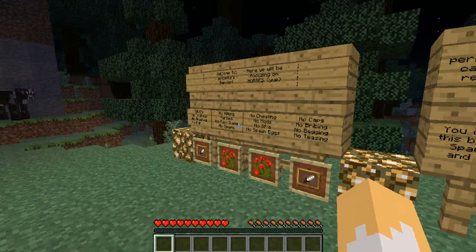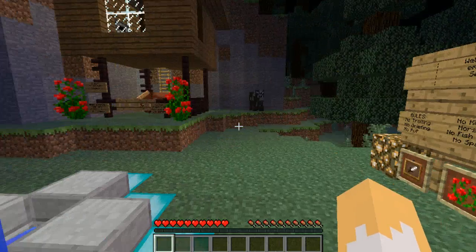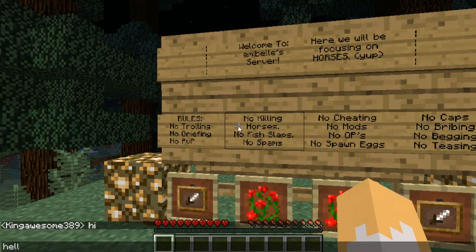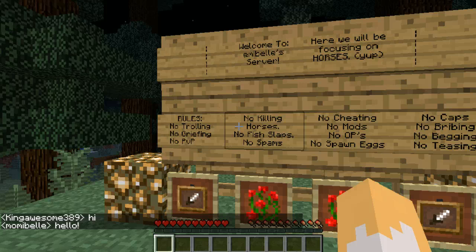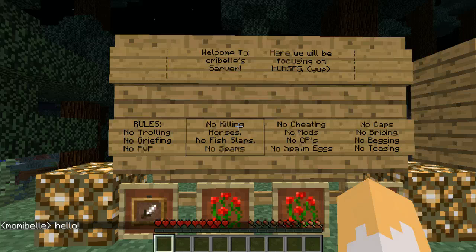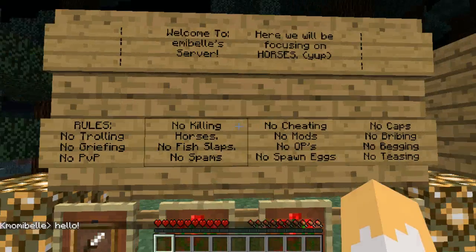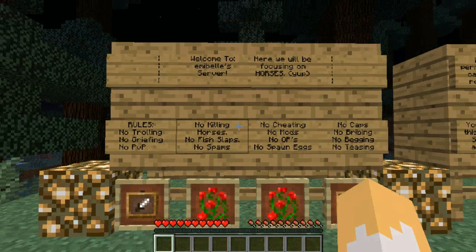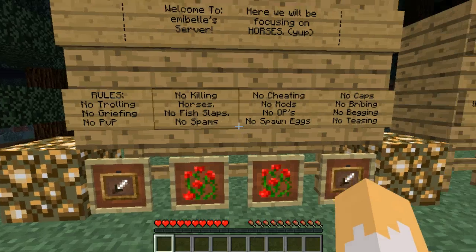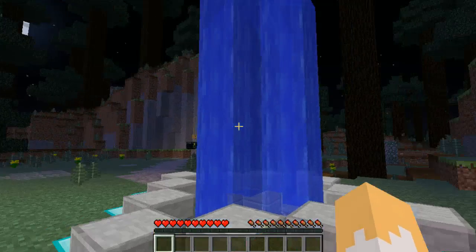She's already invited a few people — King Awesome is on! She is focusing on a theme, which is her horses. 'Welcome to Emmie Bell's server — here we're focusing on horses.' Rules. It's really going to be important that your child outlines the rules for play on their server and that they ask their friends to stick to it. Beautiful fountain! I believe this is Emmie Bell's spawn area, set up for her equestrian-themed server.